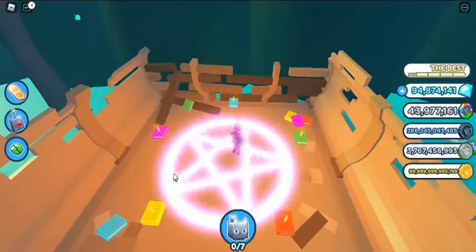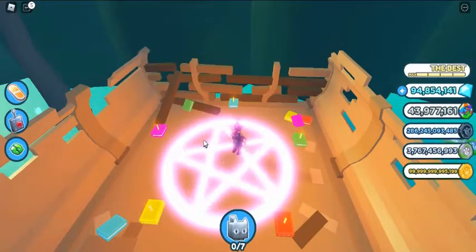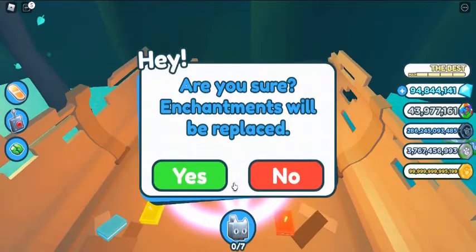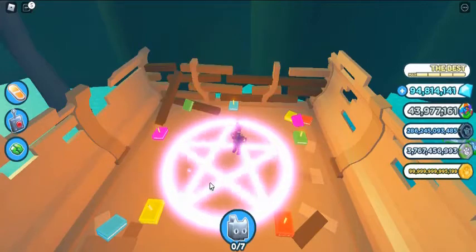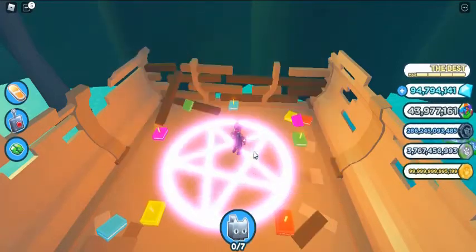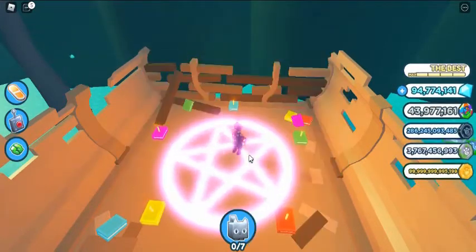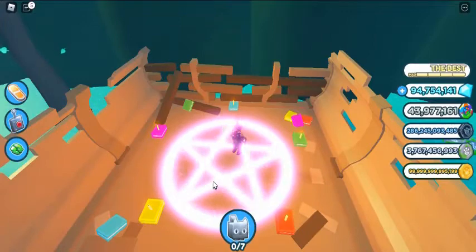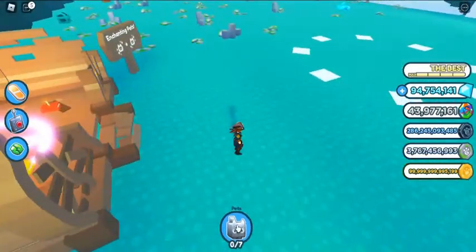For example, the enchantment Chestbreaker will allow your pet to do more damage to chests. At level I the buff is 50% damage, but at level 3 it increases all the way to 150%. In order to reach the enchanting circle and begin enchanting your pets, you will need to first travel to the new Fantasy World location. You will need to unlock every other zone currently available in the game, then spend 250M coins to open the final vault door before gaining access to the fantasy land cannon. When you open the door you will see a cannon — jump into it and it will fire you straight into fantasy land. On your left, facing the first gate, you will see the enchanting circle.